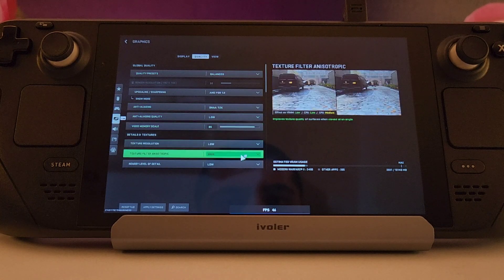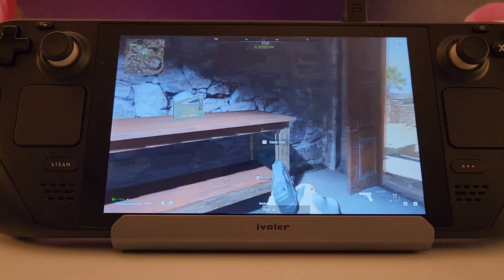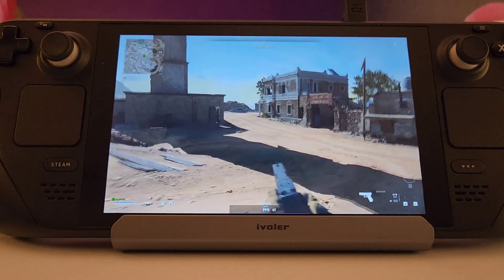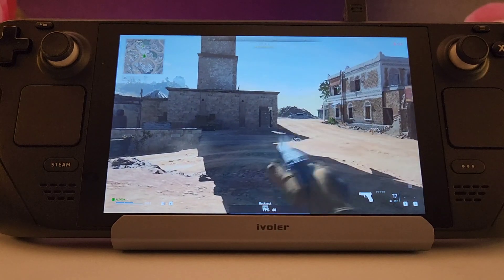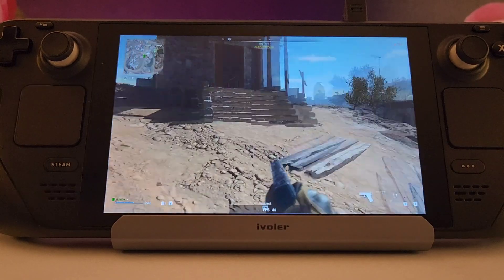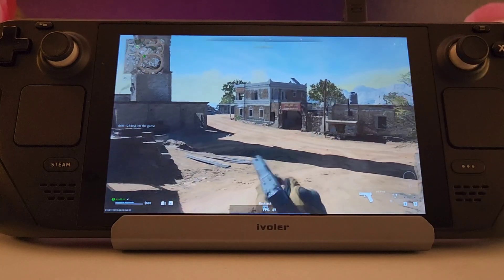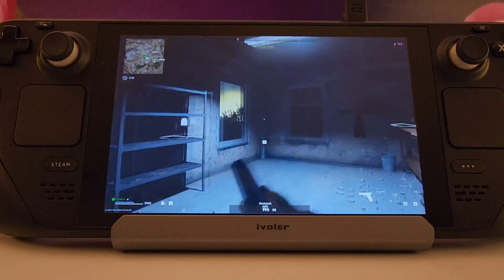Now let's try the Balanced settings, which are higher than Basic and push the Steam Deck more. It starts in the 40s when you switch, then moves into the higher 40s, but you'll feel jitter and it can dip into the 30s. It's not great to play with — I would recommend avoiding this setting unless you have additional tweaks.